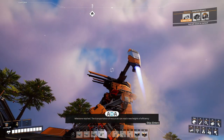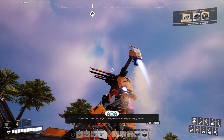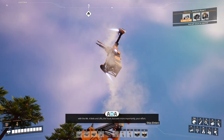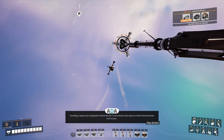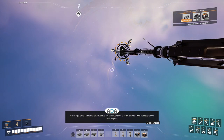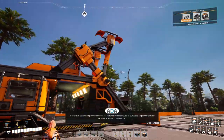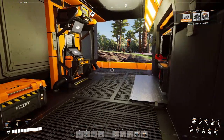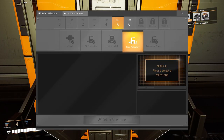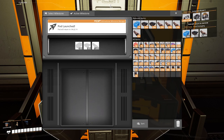Milestone reached! The transportation of resources can reach new heights of efficiency with the Mark 4 belts and lifts and the truck. Even more importantly, handling a large and complicated vehicle like the truck should come easy to a well-trained pioneer. They are an obvious improvement over tractors for industrial purposes. So that just leaves fluid packaging, and I've got all that stuff — I just have to bring it over from wherever it is.